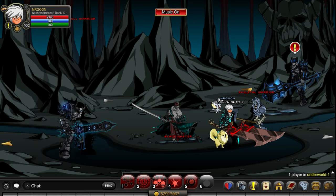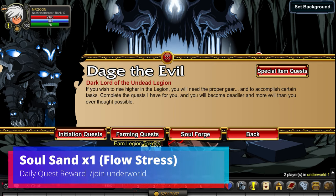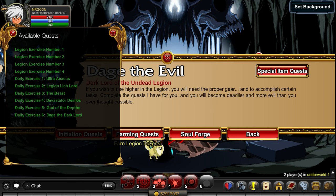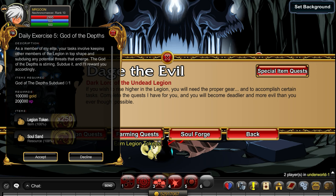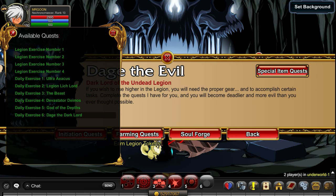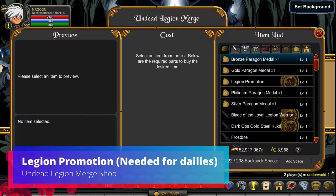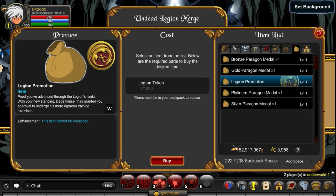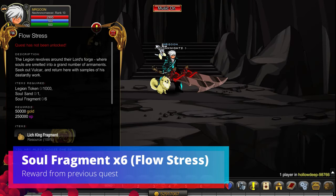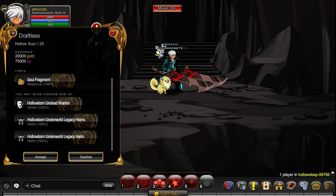If that doesn't sound like how you want to spend your time, there are some daily quests available. Speak to Dage and you'll see these farming quests — look at the bottom two: Daily Exercise Six and Daily Exercise Five. If you want to stretch this out over a couple of days, you can get 250 legion tokens per turn-in. For one you'll need to defeat the God of Depths, and the other is sparring with Dage the Dark Lord, which is the ultra version. To accept either of those quests you'll need Legion Promotion, which costs 1,000 legion tokens from the Legion Merge Shop, plus six soul fragments which were the quest reward from the Graftless quest we looked at earlier — hence why you'll be rinsing and repeating quite a few times.